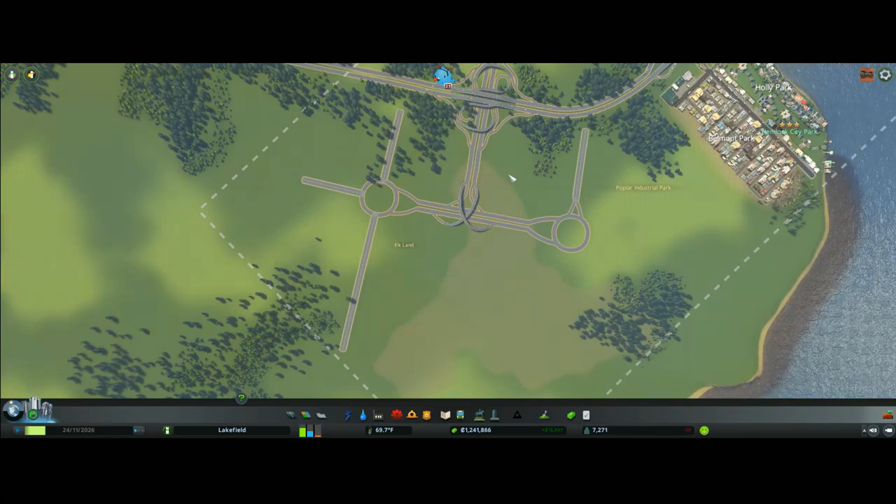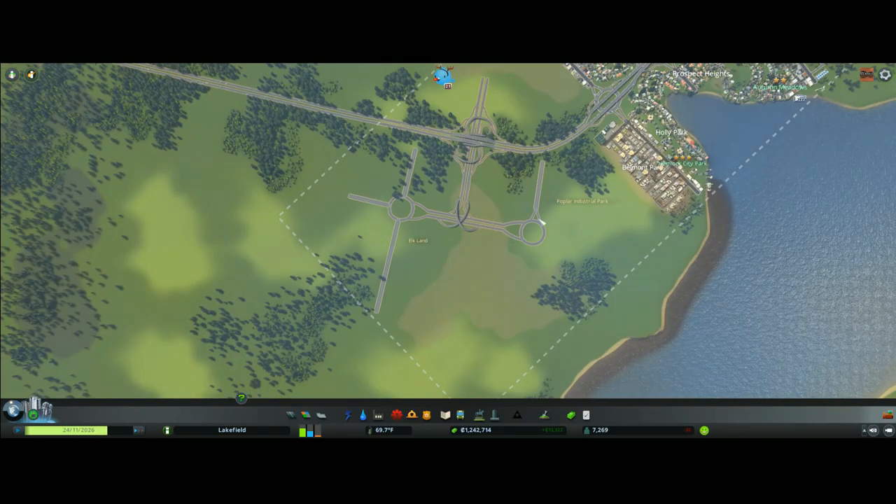The only trucks you'll see in the city are the ones delivering goods to the commercial section. That's why I want to set up the infrastructure first before starting the industries — even though we've already zoned them — to make sure they get straight onto the highway. I'm using no mods at all: no Traffic Manager President's Edition, no 81 Tiles, so you've got to plan ahead before you actually build.